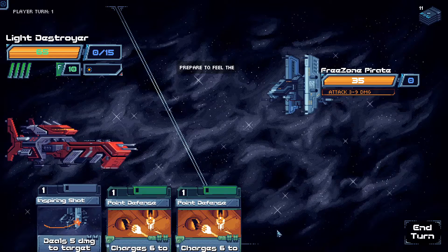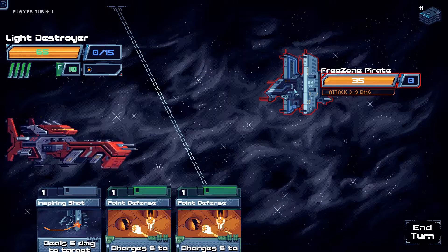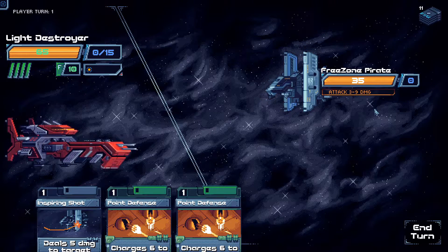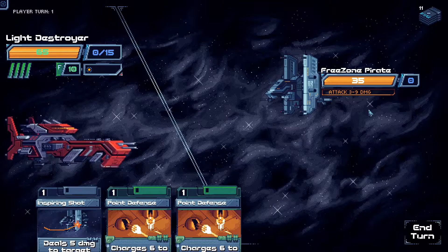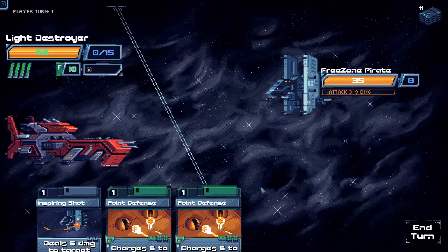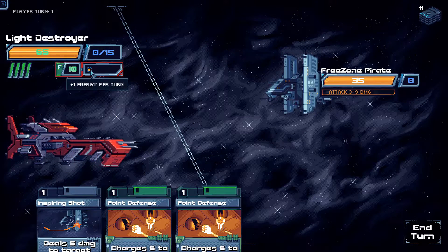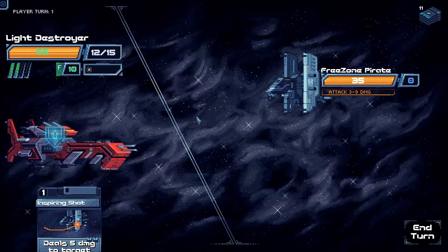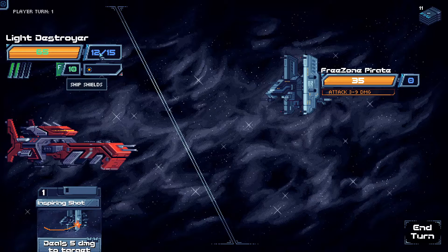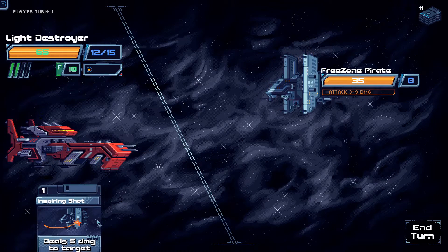In your first turn you get 5 cards, but the very first time you only get 3 for some reason. You can see what their intent is — their intent is to attack for 3 to 9 damage. You don't get as perfect information as you do in Slay the Spire. We've got 4 energy because of that equipment, so we go for Point Defense, which gives us 12 out of 15 shields — which are permanent, they do not go away. The remainder stays with us.